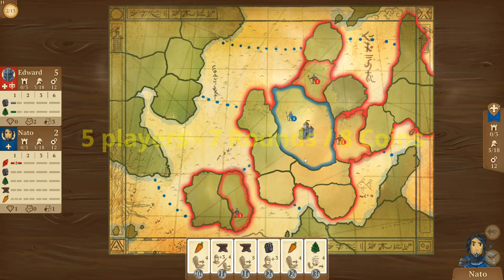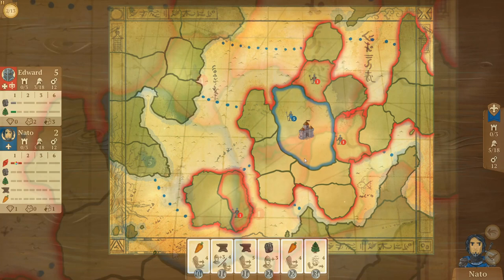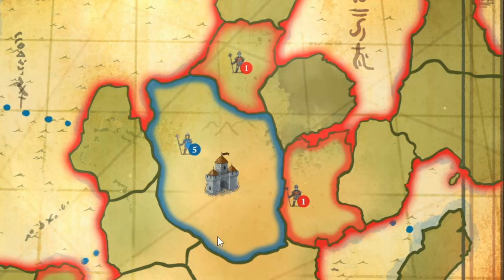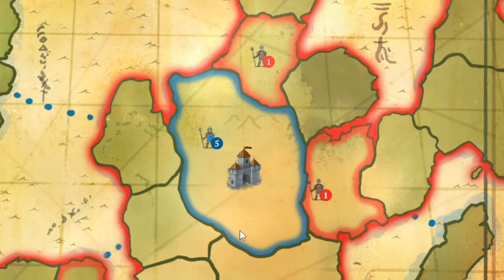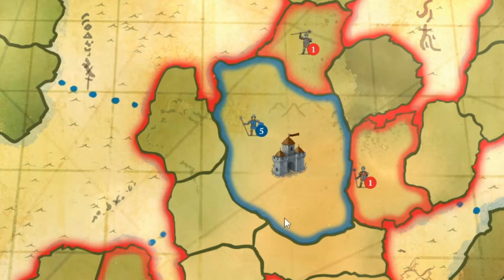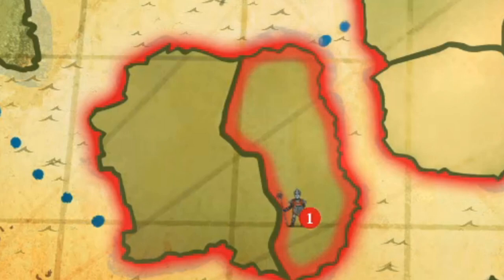Regarding cities — we haven't seen one come up yet — if you build a city, it's essentially a permanent troop. It gives you the ability to move troops away and still retain control of a space. It also acts as a spawn point: if you want to recruit more troops, they can be spawned out of a city that you control. Basically, a turn consists of buying a card, taking an action, and collecting the goods.